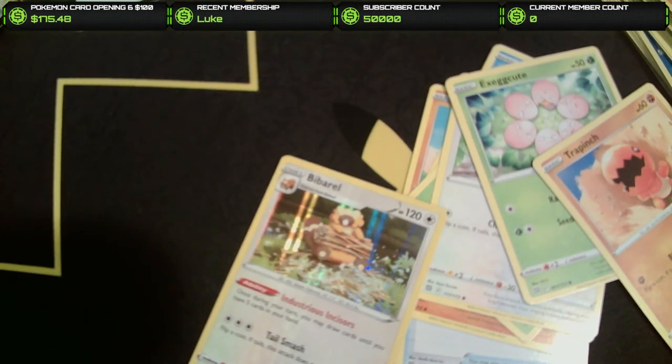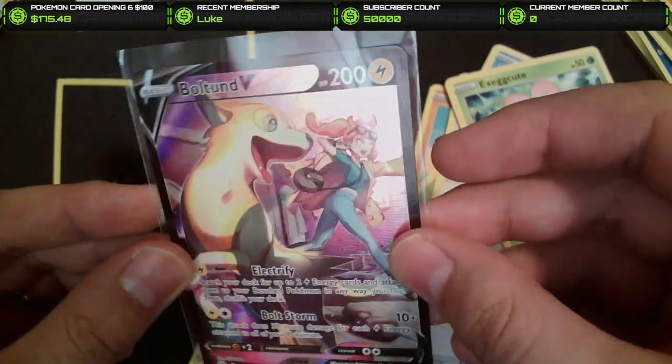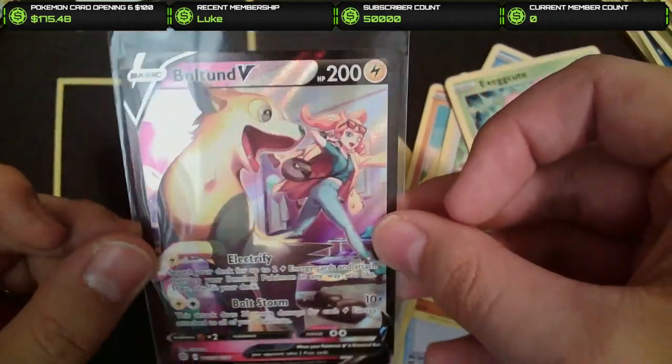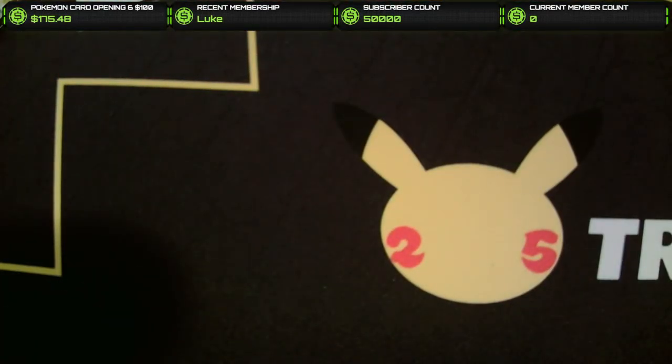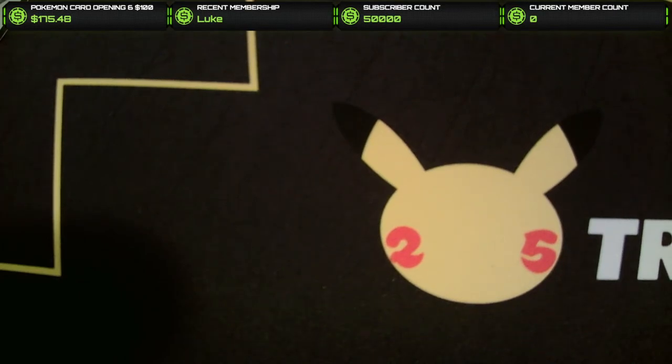Thank you for the super chat, man. Let me see your Jigglypuffs — not talking about the card. That's beautiful. Said like a true Shakespeare. But there's our best hit of the day — Boltund V. That's a great card to get, that is an awesome card. Unfortunately we only got one hit out of the Lucario box, but we did get that Boltund, which was the only main hit.